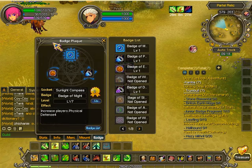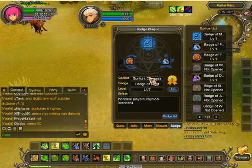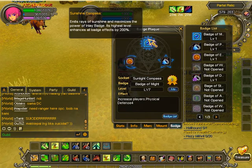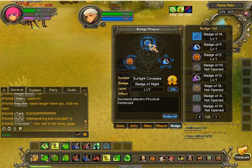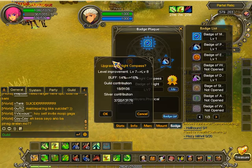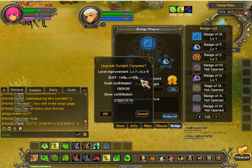Obviously it's not adding 35 defense right now. The reason for that is because of the level. So I'm going to go ahead here, I'm just going to click this first one, the sun compass, and with it selected, I'm just going to press up. This will prompt you to increase the level of it.